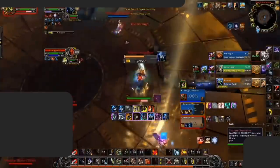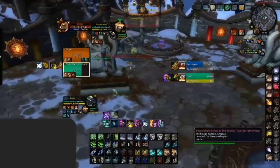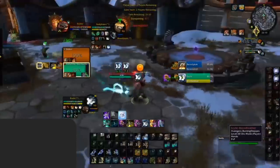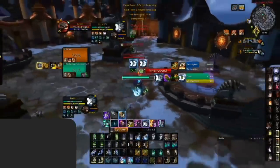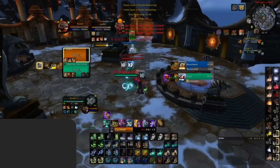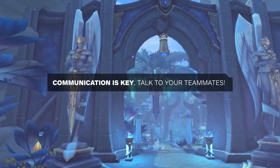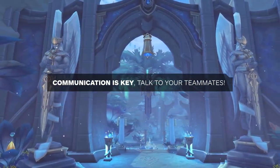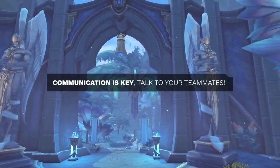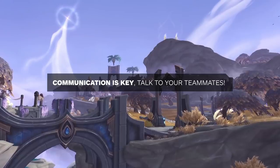Not only is it good to switch on defensives to create more pressure, but also to prevent yourself from falling behind. As you can see here, the enemy team forces the windwalker to use Touch of Karma. Rather than staying on the windwalker and trying to force even more cooldowns, the enemy monk immediately rolls over to the druid to switch the pressure and potentially force defensives there. Don't get greedy — you already forced the defensive, don't let the enemy team build momentum. You cannot be mindlessly hitting someone without knowing when to switch. Make sure you're on the same page with your teammates and know who to hit, who to crowd control, who to switch to, and most importantly, when.